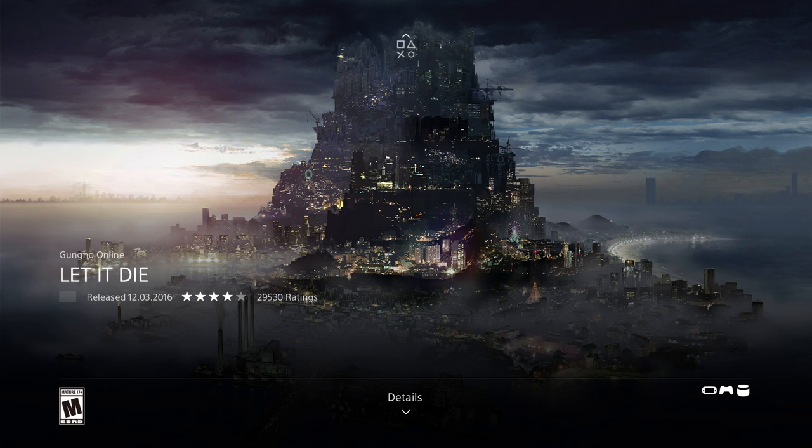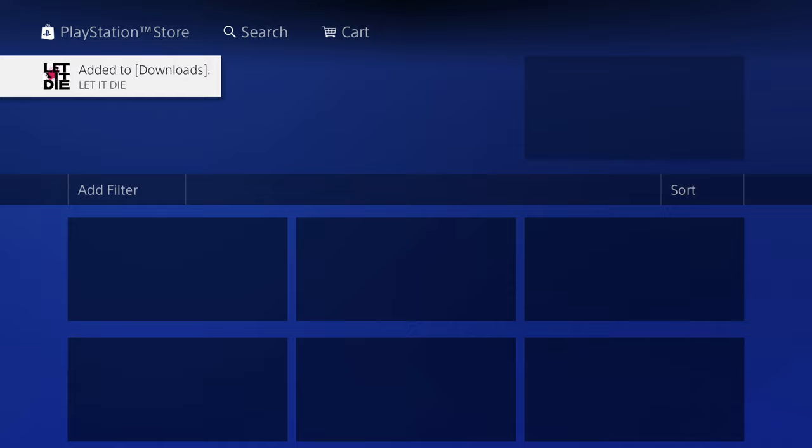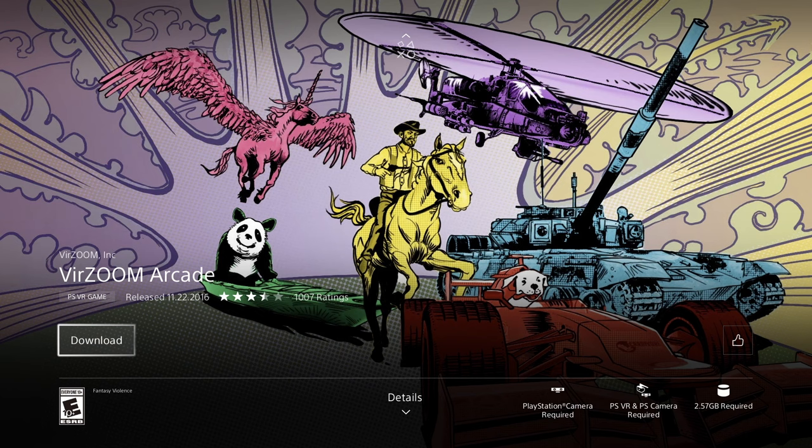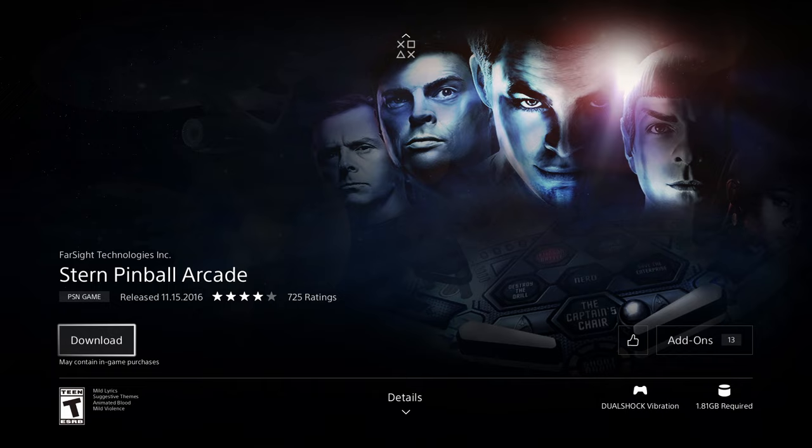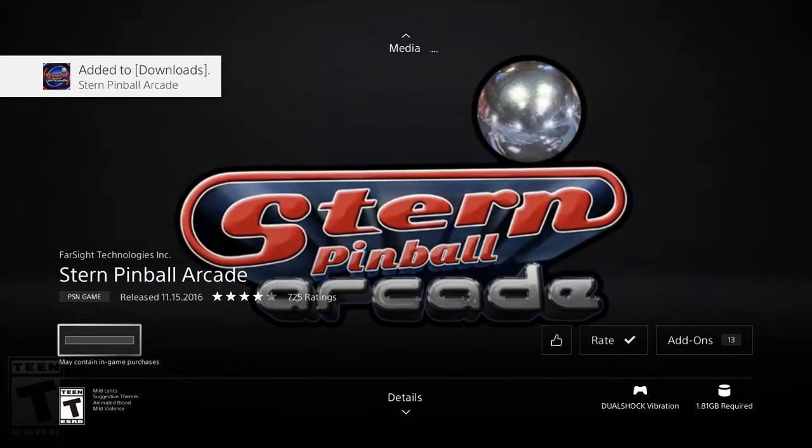You can go ahead and play a game or just keep downloading other games while everything else downloads in the background. This one is 24.77 gigs, so it's going to take quite a bit of time. Let's go back and keep going — this next one is 2.57 gigs. Once the download begins we can get out, as downloads happen one at a time in the queue.